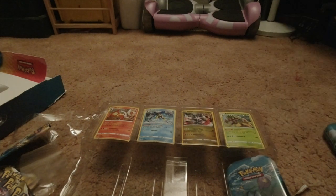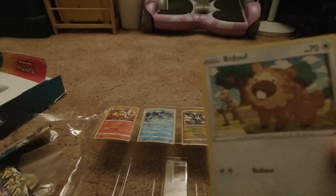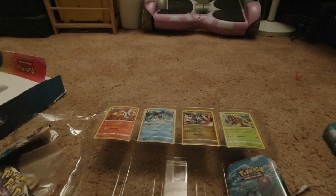Now let's move on to the Brilliant Stars pack. Okay, as always we got a Pokemon Live card. We got an Electabuzz, a Banette, a Clefairy, a Grimer, an Exeggcute, an Impidimp, a Mewtwo, an energy, a Morgrem, a Dusclops, and a Weavile. And that's all for the Brilliant Stars pack.